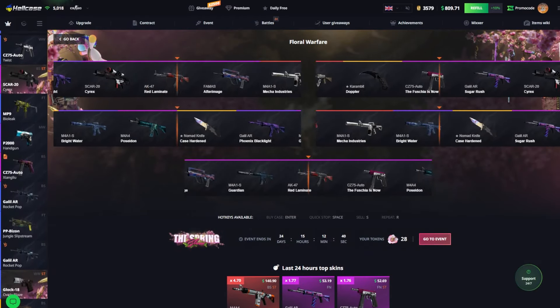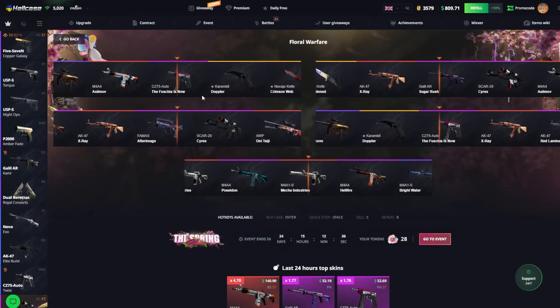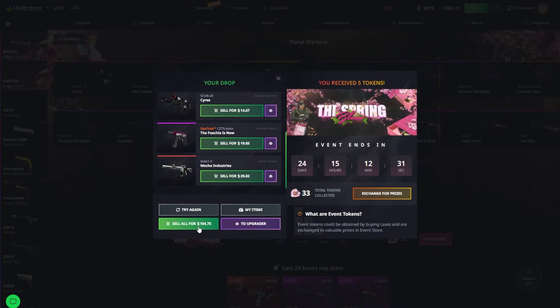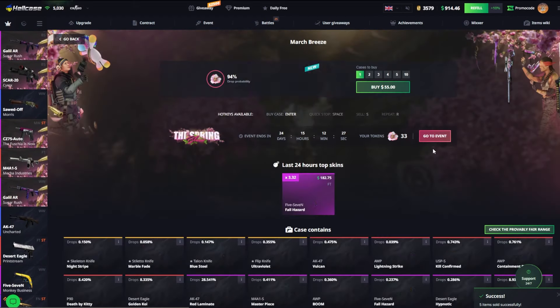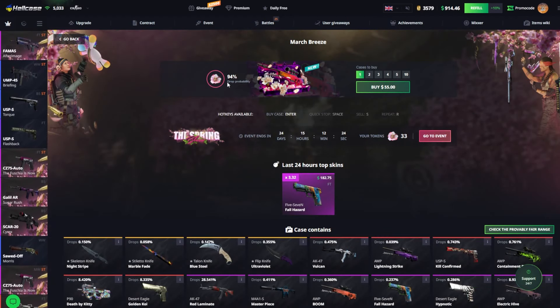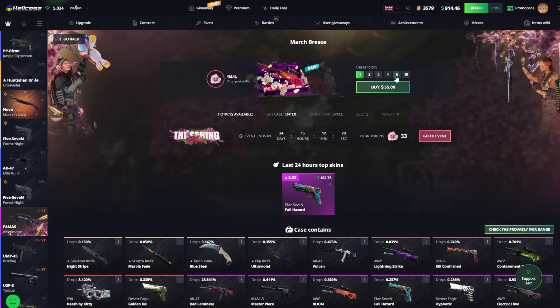Because we're getting into a little bit of an exciting area already. That Karambit would have been nice. We did lose quite a little bit here, but now it's getting real exciting. March Breeze — 94% drop probability and some pretty decent skins.